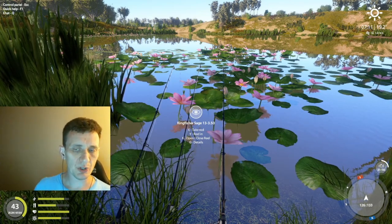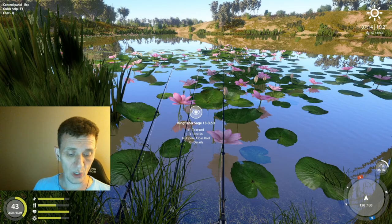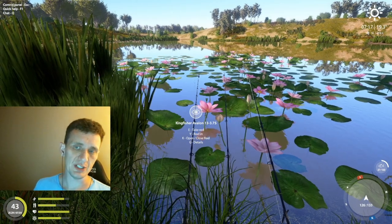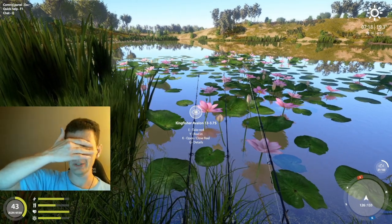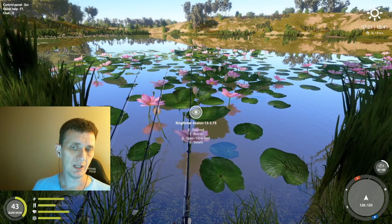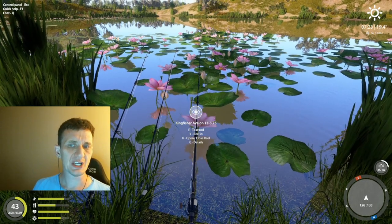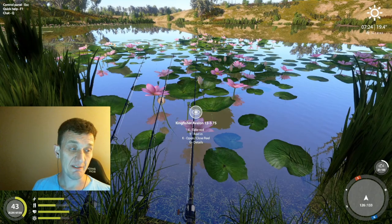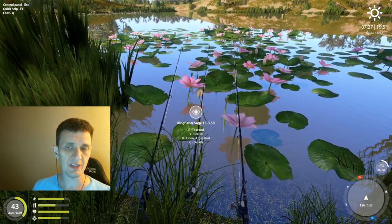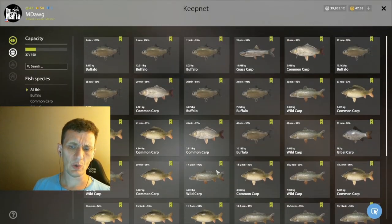If you check the baits on wild carp and buffalo you'll see that a lot are similar to what we're using, but there's a lot of variety too. Don't feel locked into one bait approach — you can look at different things on the weekly list or bait combinations you'd typically use on wild carp or buffalo fishing. The third line is set up to try to hit trophies, so it'll have the slowest bite rate. If it were set up more like the first two, the bite rate would be even better.